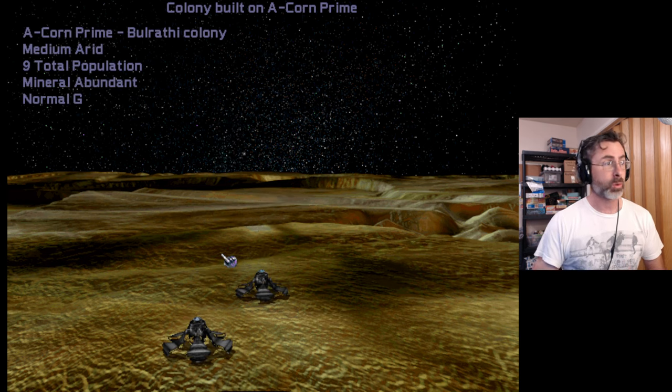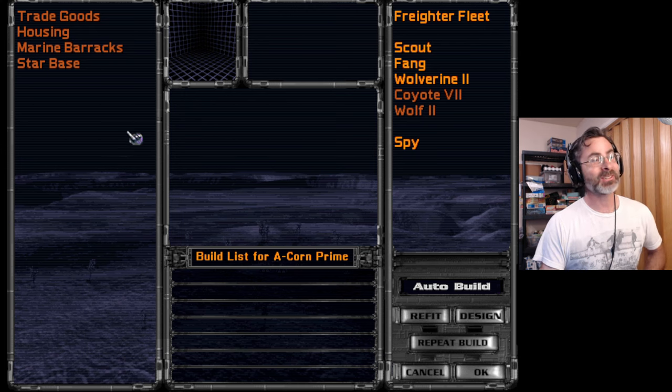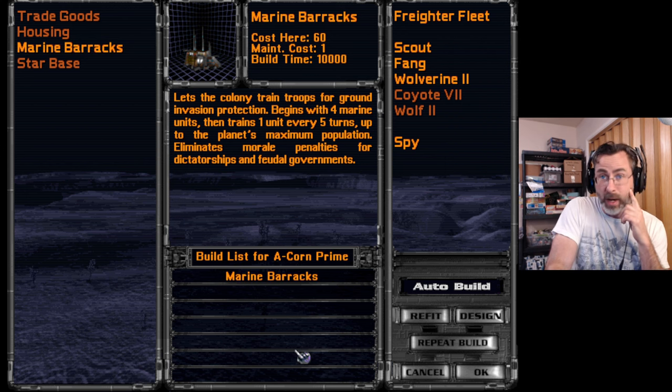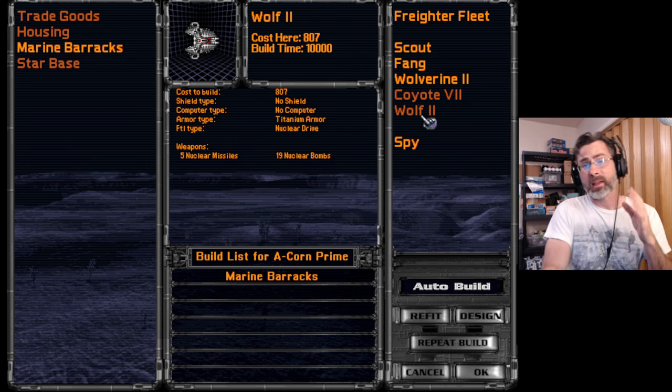Colony built on Acorn Prime. We're only producing 2 food — why? Because we have 2 sad faces. Our morale is at minus 20% because we're a dictatorship. Here's what we need: we want to build our marine barracks first. Building that marine barracks will get rid of that minus 20% morale penalty — a huge tax on that colony. Although it costs maintenance of 1 BC a turn, we will start building it right away before anything else. We've also gained new ship-building capabilities — scouts, destroyers, cruisers, frigates, corvettes, battleships — we'll sort it out as we get to it.